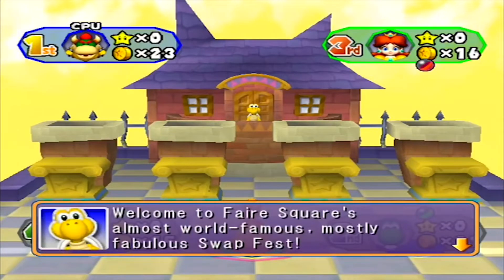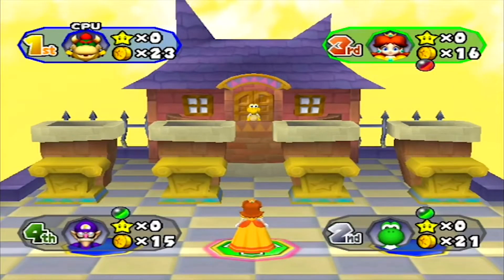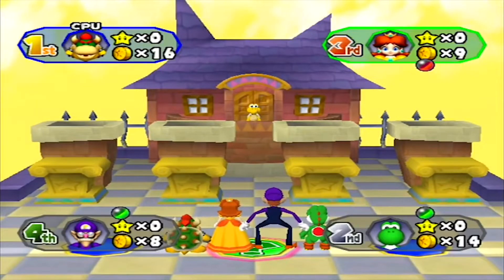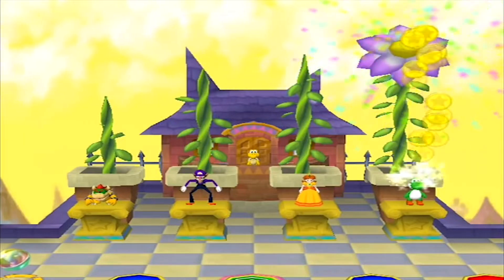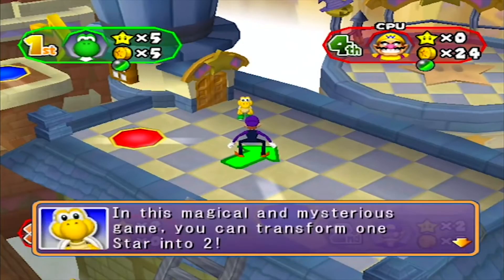Next up are the 4 pipes, which in the day cycle everyone gives up 10 coins, but in the night cycle everyone gives up 1 star. Once everyone gives what they can to the pot, everyone takes turns picking which pipe will have the tallest plant, and whoever wins gets the whole pot. This allows for some crazy comebacks — someone can just get 4 stars by winning this one simple minigame.